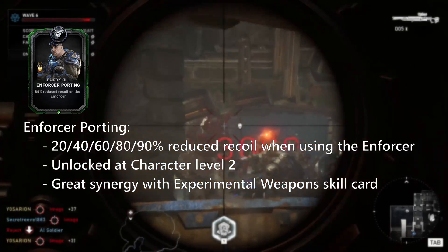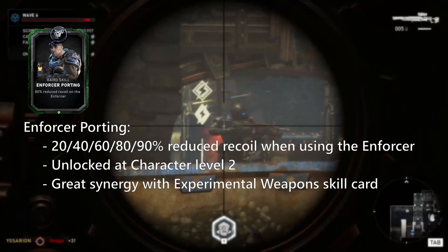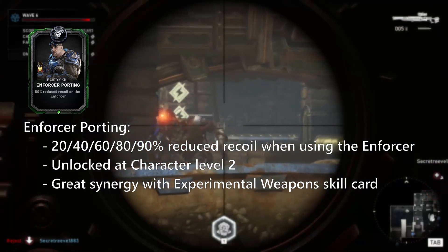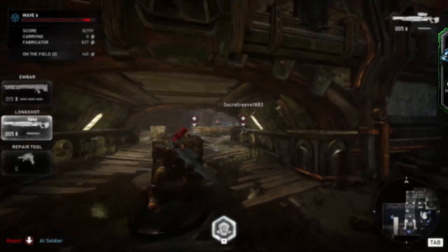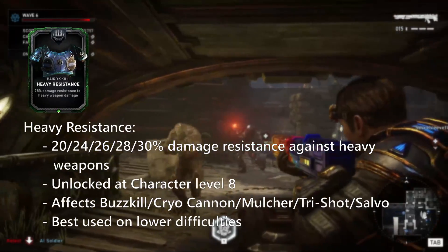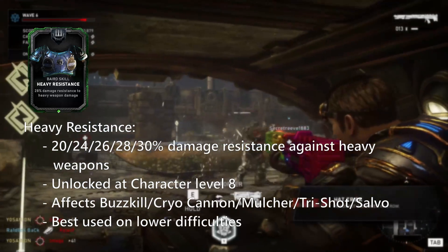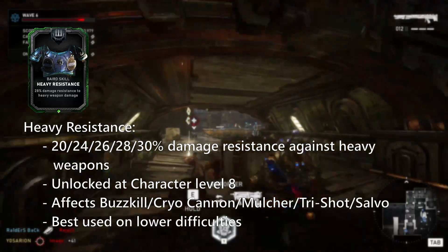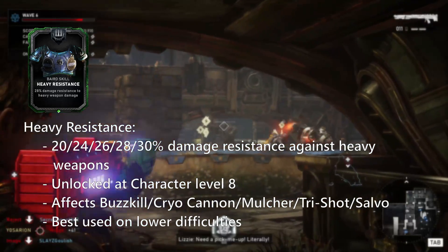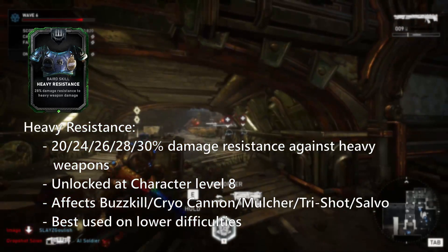If you prefer to use the Enforcer, you can also use this skill card. It does have good synergy with experimental weaponry but would be better used in Escape. Rocket Man — heavy weapon damage resistance. It works great against any heavy Swarm or DB units, but when you start going into the higher difficulties you'll still get put down just as quickly. Only use it on lower difficulties or if you have a gap in your cards.